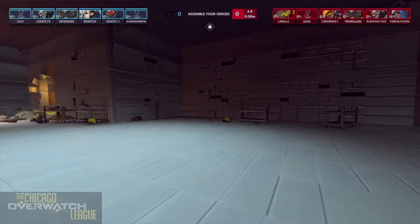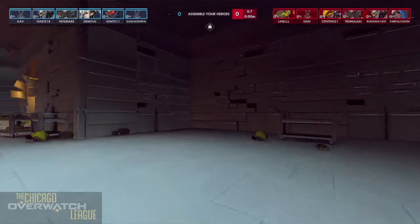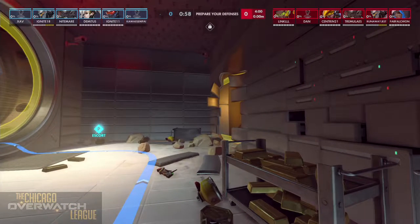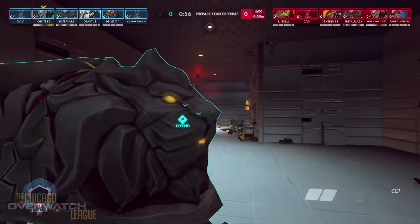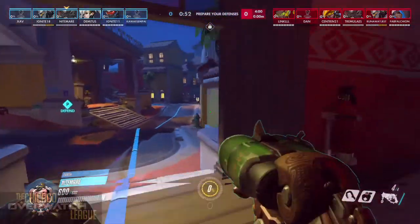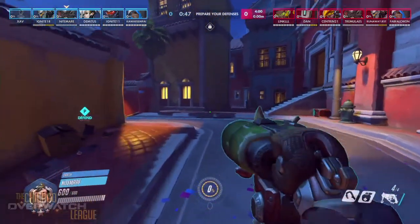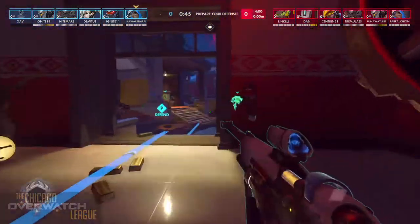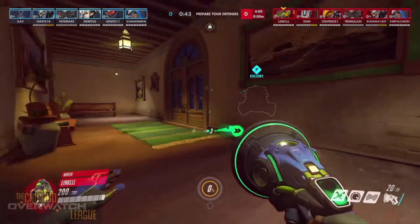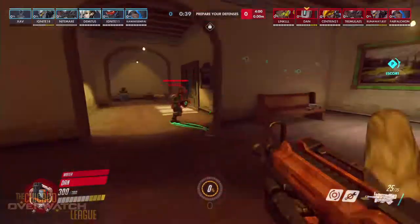Alright, so we've got Team Earth versus Team Wind. Let's see what we've got here for heroes. It looks like we've got a Mercy-Ana combo for healers with Roadhog and Reinhardt for tanks. Pretty good for this map, I think — nice tight corridors here.